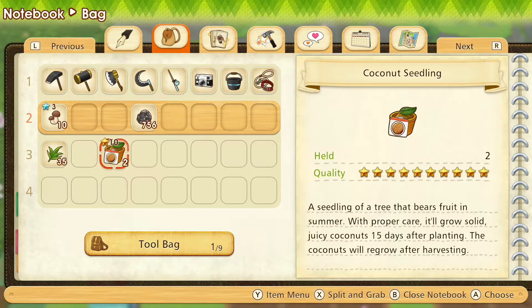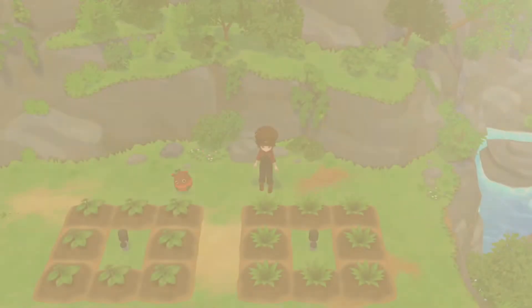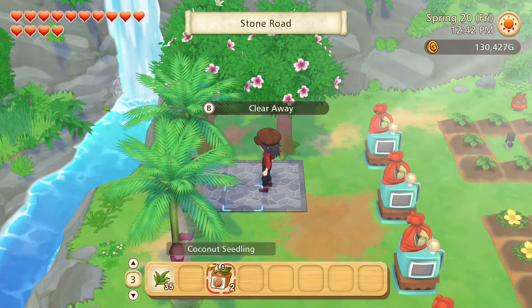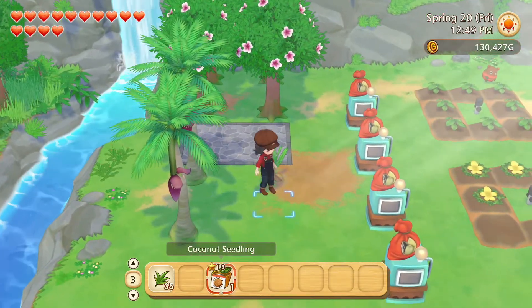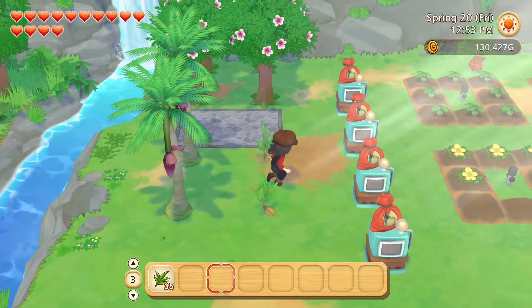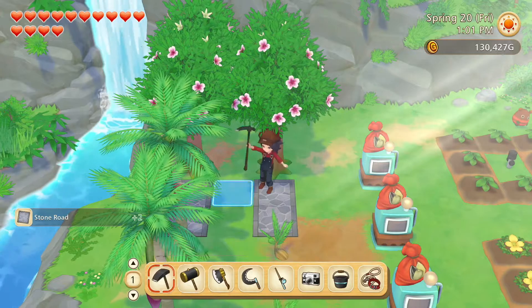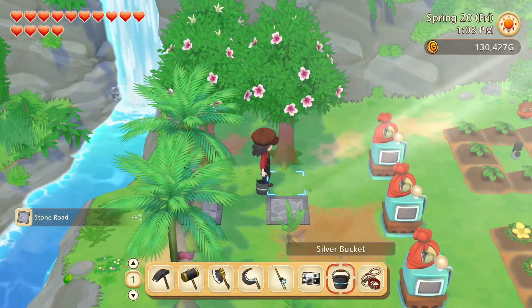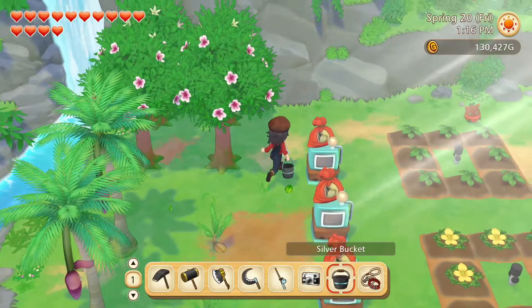These coconut seedlings need to go into our summer garden, so let's head there next. Nothing to harvest here, but we'll plant those seedlings — like so. We don't need this flooring or path here anymore. It has served its purpose of marking the space we need to leave between these groups of four trees.